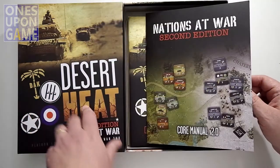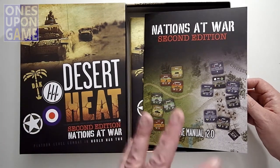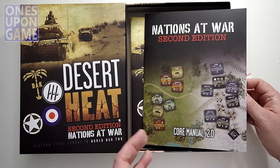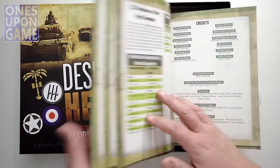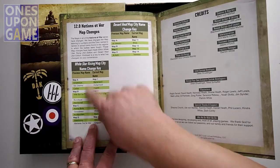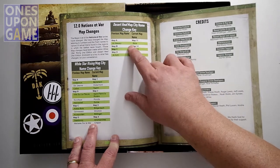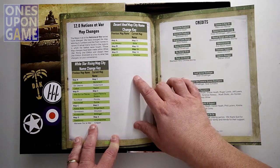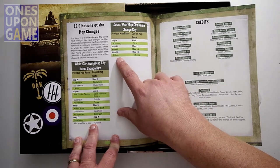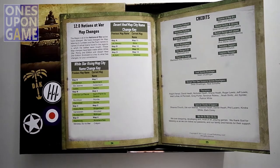If you owned Desert Heat before — the first edition — there were expansions and things like that. All of it has been combined into this one package. There are also some name changes. White Star Rising has a lot of them, and Desert Heat has a few. For example, Al Lawry is now Bleeda, and Al Adam is now Tibessa.